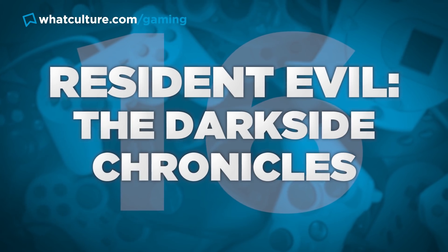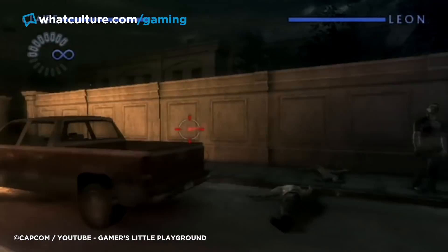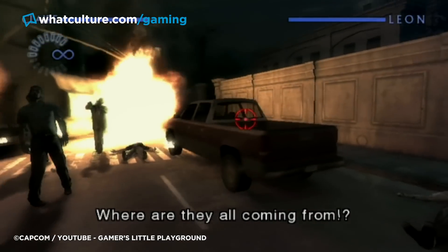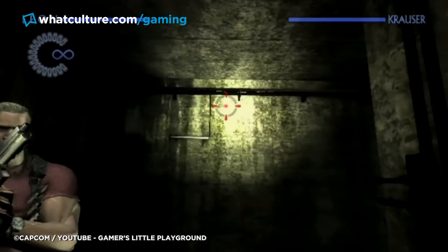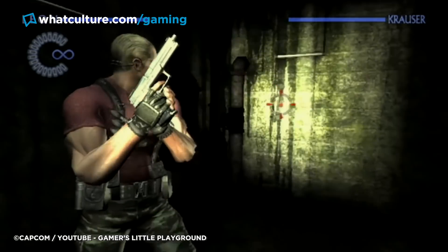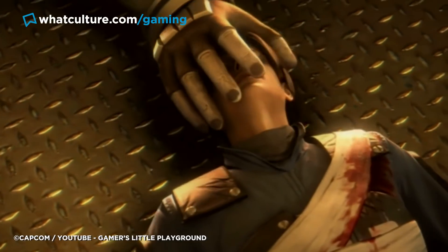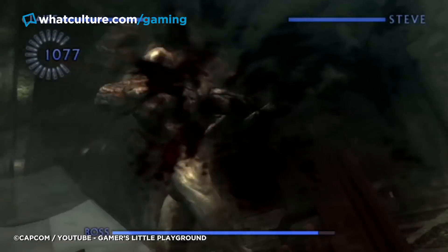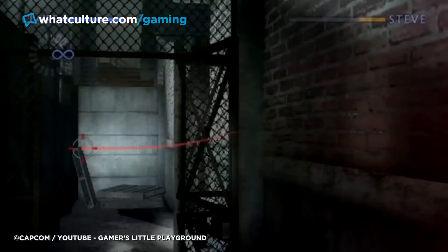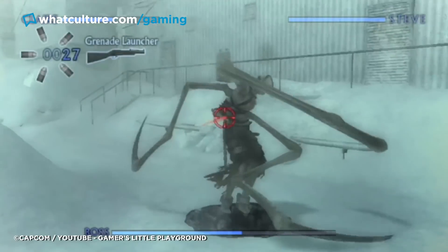Number 16: Resident Evil The Dark Side Chronicles. Two years after Umbrella Chronicles, and with Resident Evil 5 having been released, The Dark Side Chronicles picked up where previous games left off, homing in on scenarios just before the fifth entry. The most notable was following Leon S. Kennedy and Jack Krauser through South America, giving us an insight into how that relationship fell apart. Dark Side expanded on Umbrella by adding a dynamic difficulty system and online leaderboards, stepping up in almost every way and taking players deeper into Resident Evil lore whilst creating new spins on Resident Evil 2 and Code Veronica.